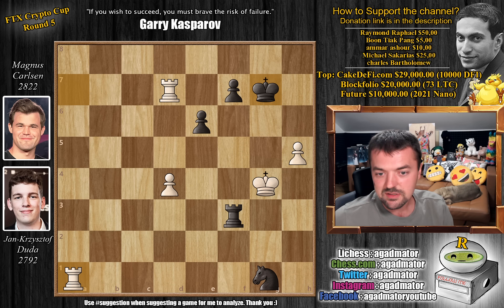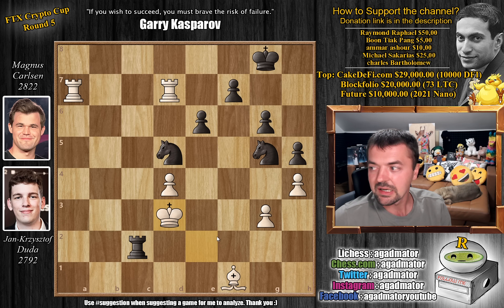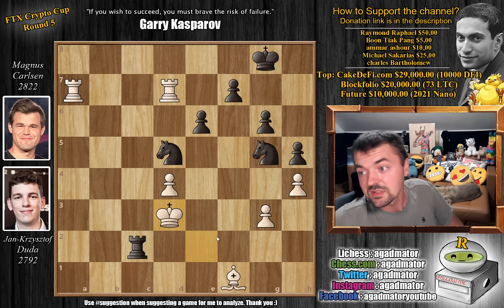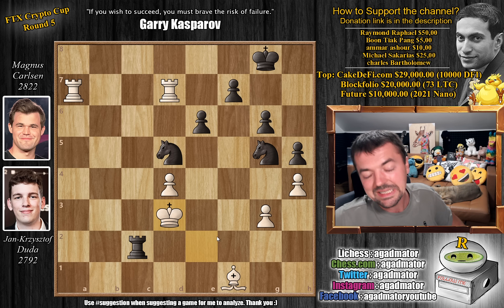So yeah, that's the game. Hope you guys enjoyed it. Magnus describes the game as a moment of pure insanity when he played knight to b4 check instead of going for rook to c3, a repetition of moves. But he tried to see all of this that Duda found — and it was the only way to win this position, so Duda played it absolutely brilliantly. And that's why he's one of the strongest players in the world and why he was one of the candidates in the FIDE candidates tournament. Hope you guys enjoyed it. I would like to thank Raymond Raphael, Buntyak Pang, Amar Ashur, Mikhail Sakarias and Charles Bartholomew for their contribution to my channel. Thank you all for watching, and I will see you soon continuing the coverage of the FTX Crypto Cup until it finishes.